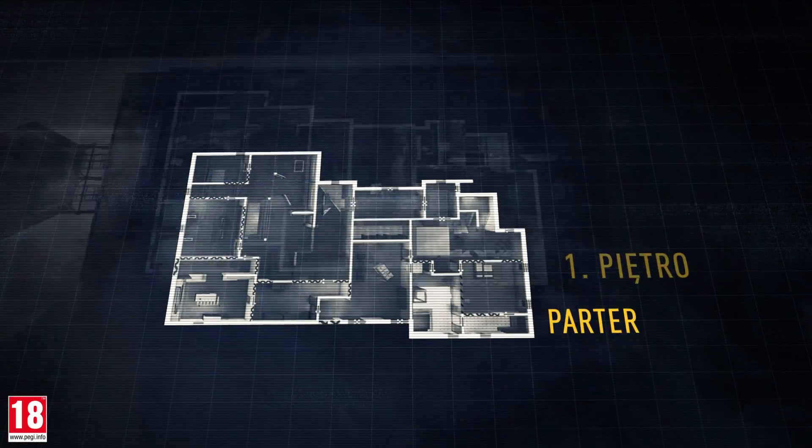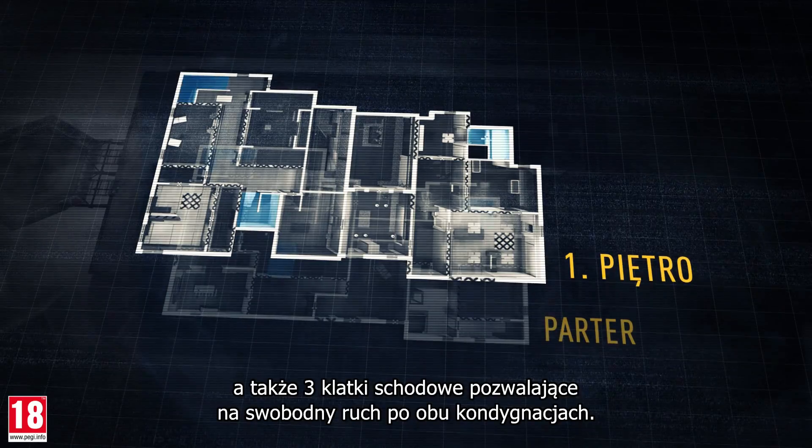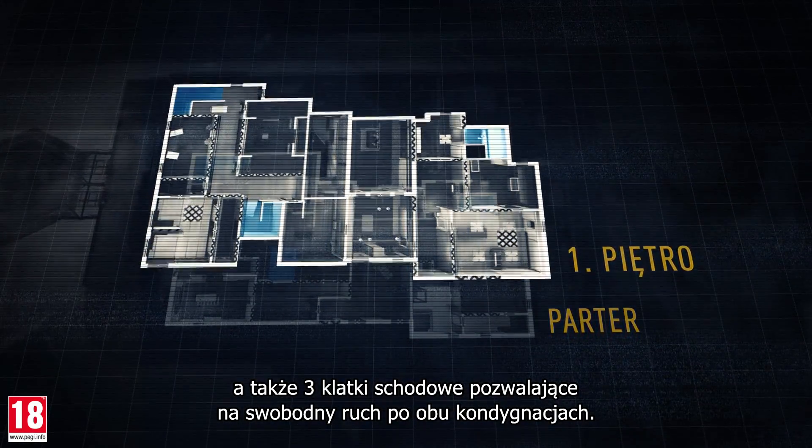Let's take a look at the map's blueprint. We can see the first floor and the second floor, as well as three staircases, which allow for rotation possibilities on both floors.